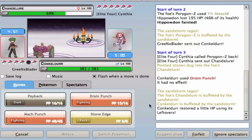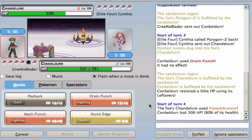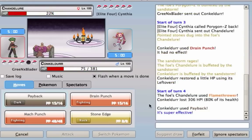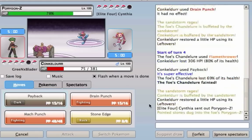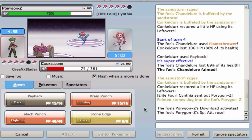My opponent chucks out the Chandelure. Predicting a Psychic-type attack, I go for the Payback. The Chandelure uses Flamethrower, but the Payback just wipes it out — one-hit KO.